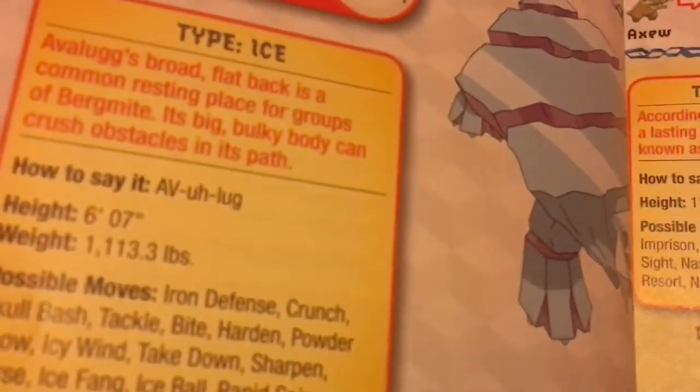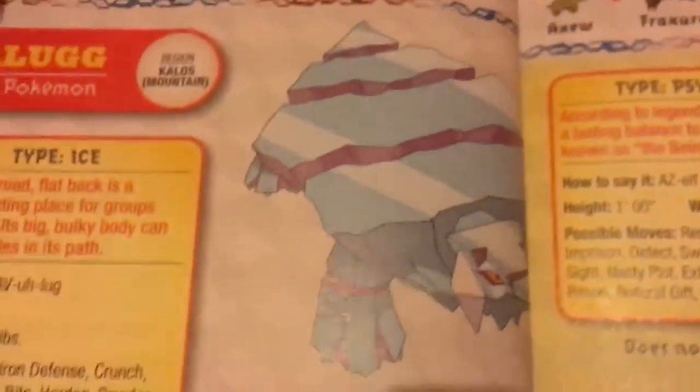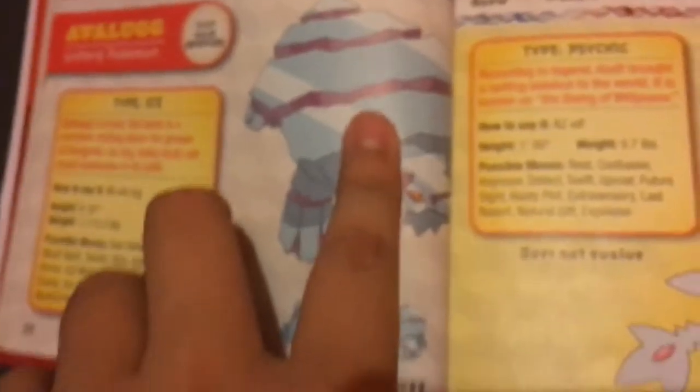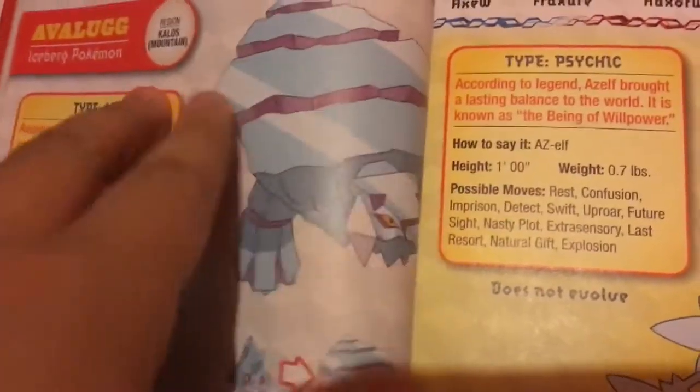This next one is Avalugg — it's an Ice-type Pokémon. I actually have this one in my X and Y game.